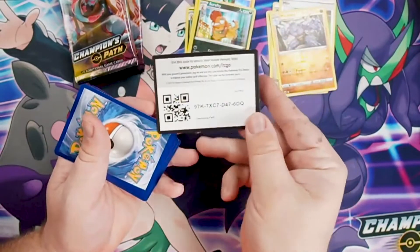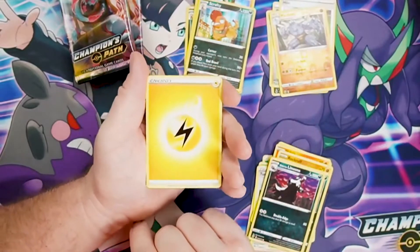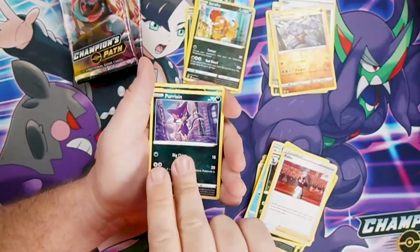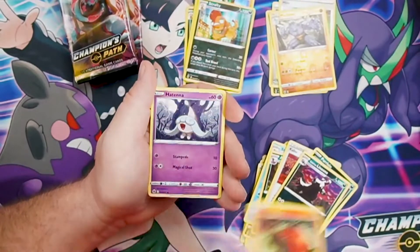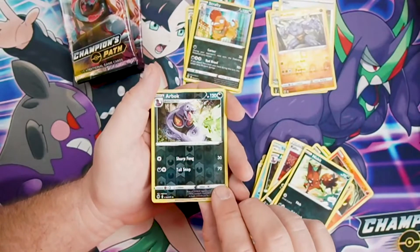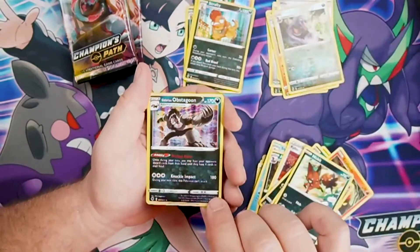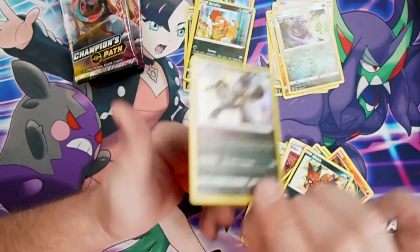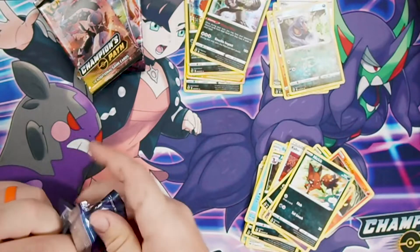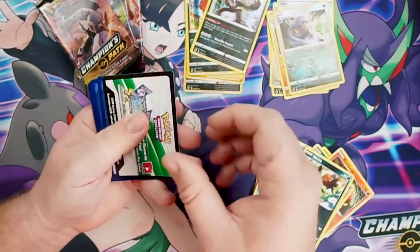Pack five: energy, Sharpedo, Arbok, Kabuto trainer, Purrloin, Liepard, Sizzlipede — seeing a lot of Sizzlipede today. Nickit. Arbok is going to be our reverse holo — that's a really neat reverse holo — and Obstagoon is going to be our holo. Its ability is Wicked Ruler. Champions Path holos have a bit more edge to them, a little more scrappy-looking than what we saw in some of the previous sets.